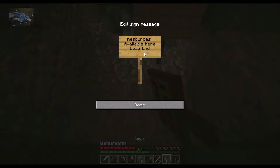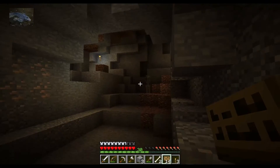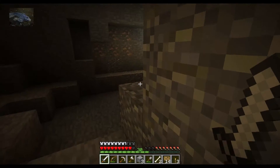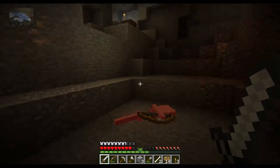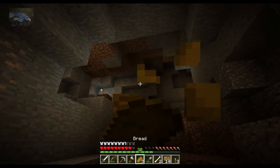Now let's go all the way back to the top here and put a sign — just one. 'Resources available here.' That's just to help me figure out... oh my goodness — hello! I saw you before, I saw you first buddy. I'm getting hungry, this is not fun. I'm talking a lot during caving, isn't it.